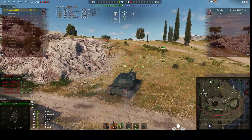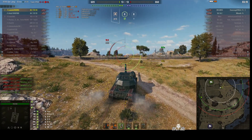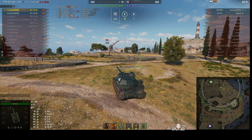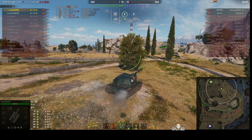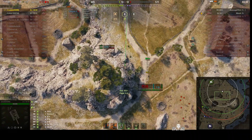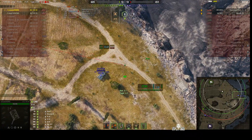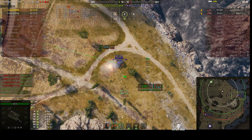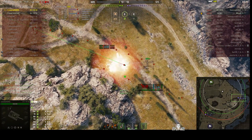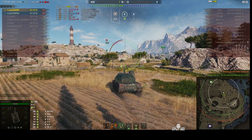Zoe's in reload — she elected to go for a full reload of 46.6 seconds. The Bat.-Châtillon 155.55 has found the school bus. There it is — a big yellow school bus. The M53/55 is firing at our Bat Chat — totally missed Zoe. Zoe fires a round in and takes him out with one shot for 330 hit points. Meanwhile the Bat Chat did it — he took out the school bus. And that's a win! They were at a disadvantage but still pulled through and carried it for their team.